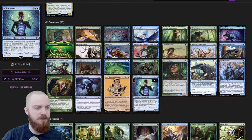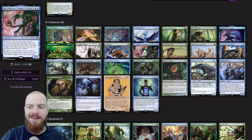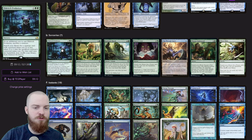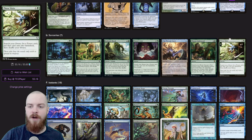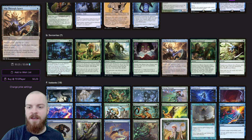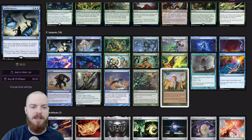We've also added a Will Breaker — whenever a creature an opponent controls becomes the target of a spell or ability you control, you get to take control of that creature, which can be pretty back-breaking since we can just start taking people's commanders. And one of our bigger includes here is Juntaxias, which will copy artifact, instant, and sorcery spells we control and counter instant, artifact, and sorcery spells our opponents control. Super sweet. We've also added some Dorks for a little bit more early game ramp, and they can also be mutate targets.